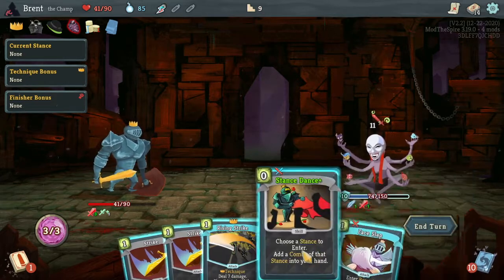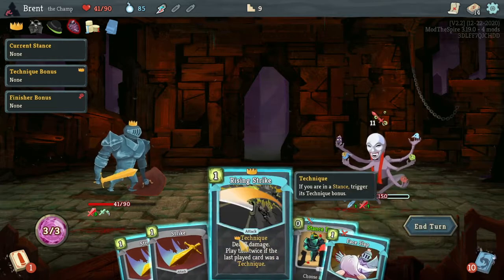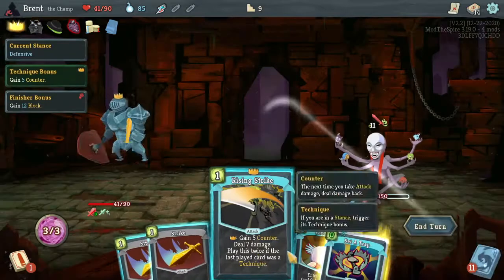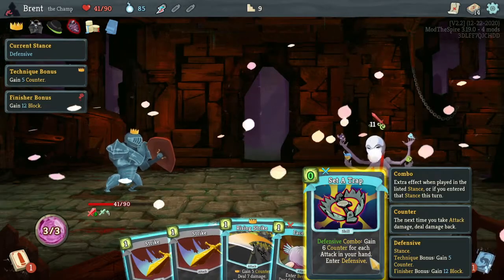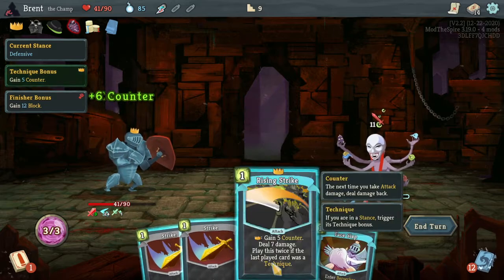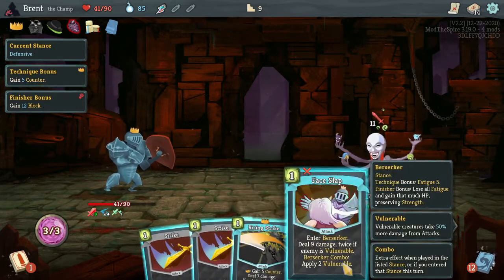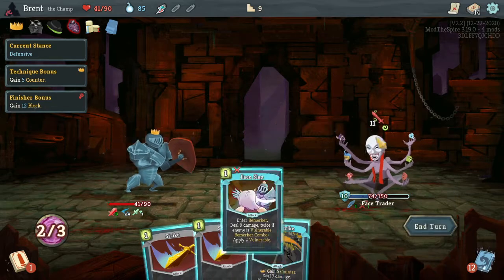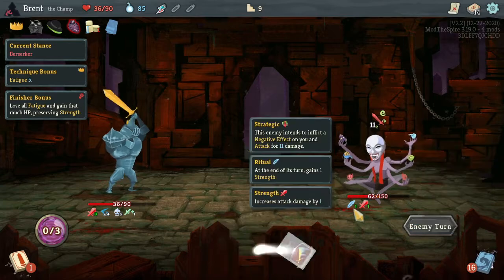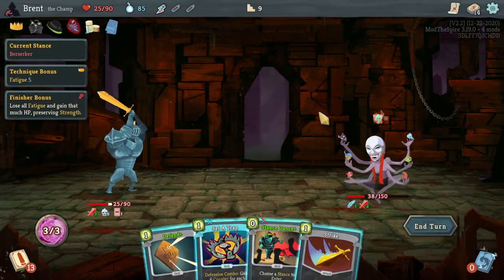11 coming in, always 11. This one enters Berserk, affirm Berserk, you apply Vulnerability. I took Rising Strike and have not been able to efficiently use it. Defensive combo - gain six counter for each attack in your hand. Actually super good. Do I face slap? Enter Berserker - that's fine. Then Rising Strike, and then hit him again. Another 11 - I feel like all they hit in increments of 11.